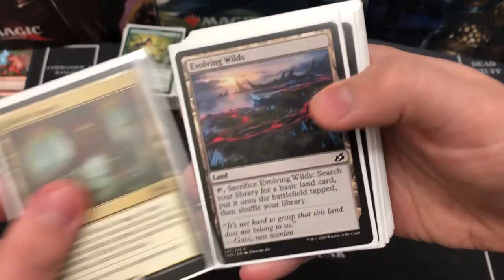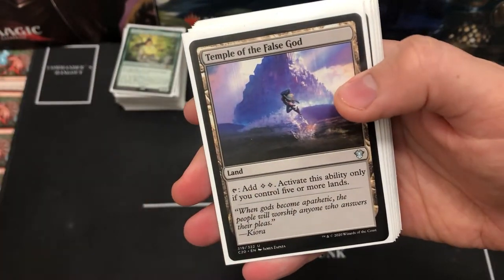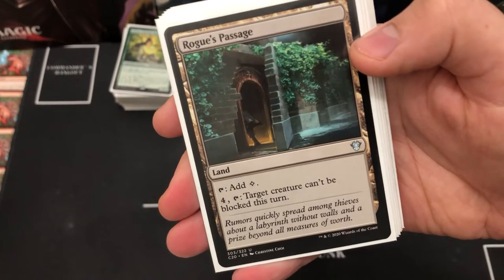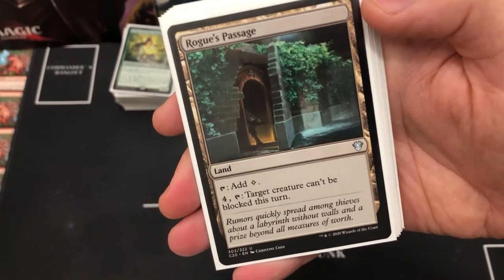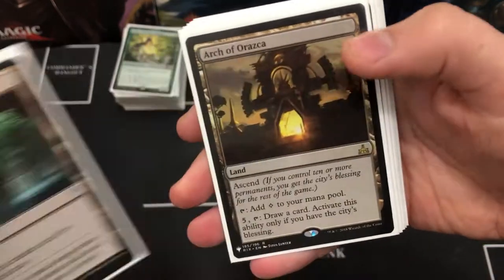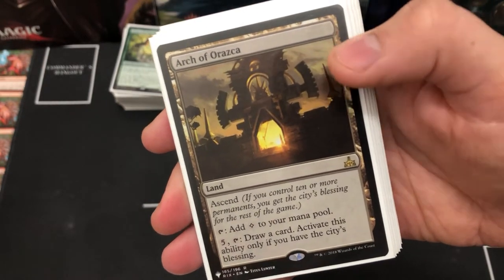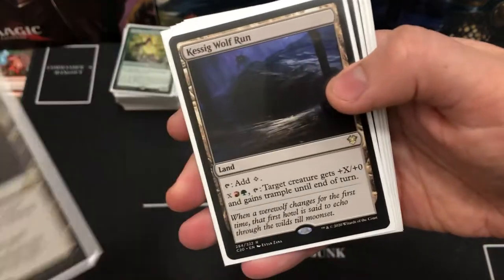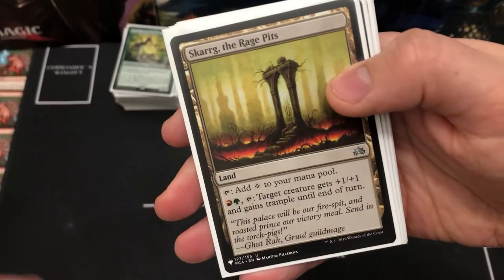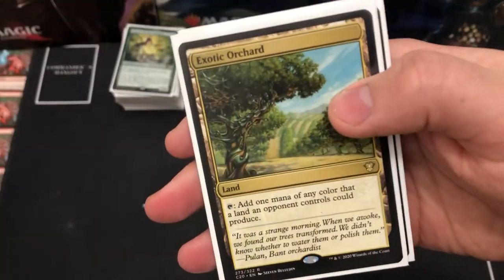For the sacrificeable lands: Fabled Passage, Evolving Wilds, Naya Panorama, Myriad Landscape. Temple of the False God is a bit of a commander staple — gives you two mana per turn. Rogue's Passage is very important in this deck: make Radha unblockable and swing in for lethal. Arch of Orazca gives the city's blessing for extra options and card draw. Kessig Wolf Run gives a creature trample and pumps it up. Skarrg, Exotic Orchard, and Command Tower are staple commander lands.